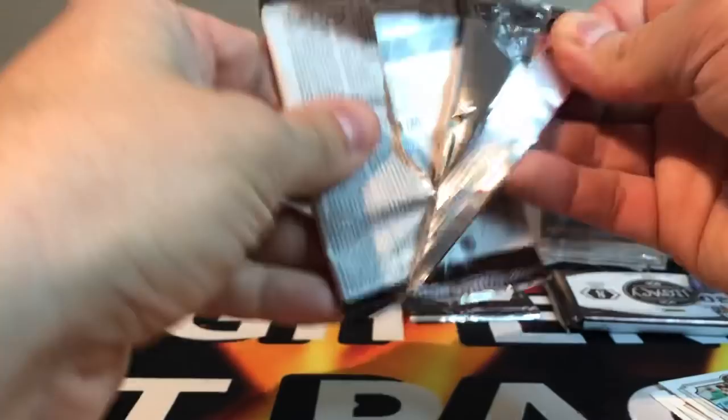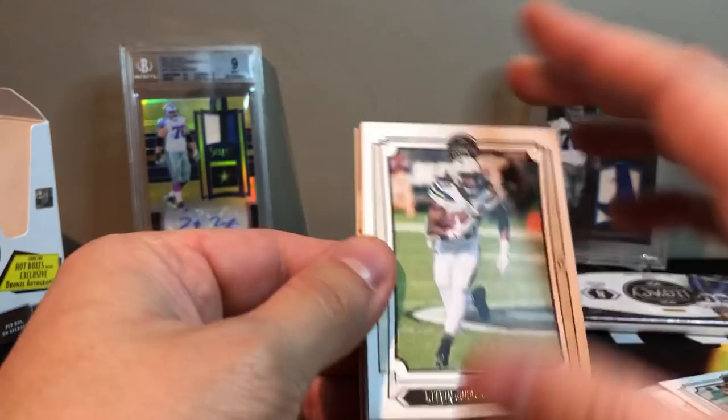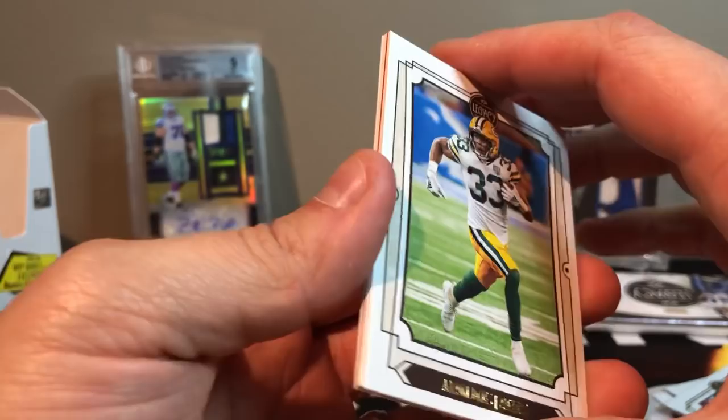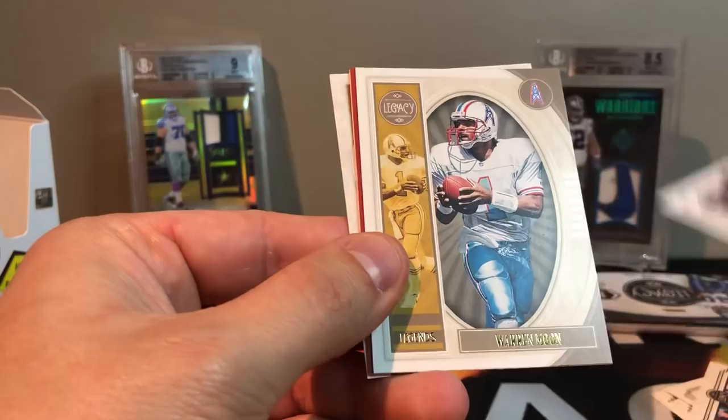If you guys are watching, go to hhtwinbreaks.com — my newest checklist is up for my hot packs. The Dallas Cowboys edition went really, really well. We'll probably start seeing some videos popping up soon on that. Check out the checklist for our recent one — there's definitely some fire in there. You got a Barkley, Baker Mayfield autos, swooshes, shields, all the fun stuff. My stuff is always loaded for my hot packs, so hhtwinbreaks.com — go check it out and give it a shot.